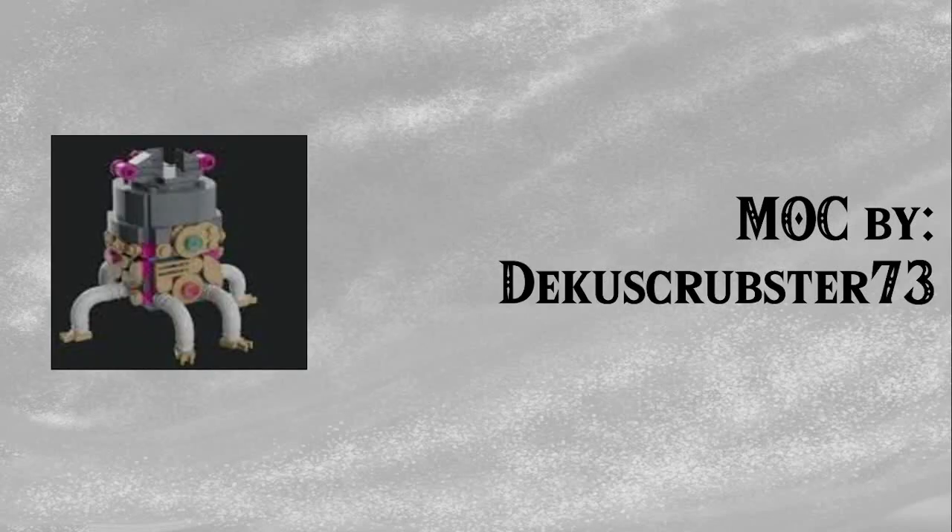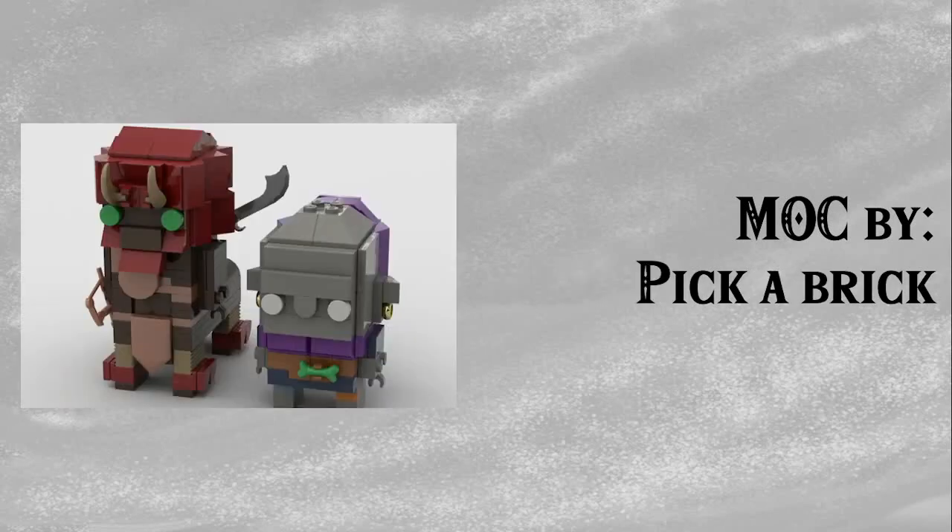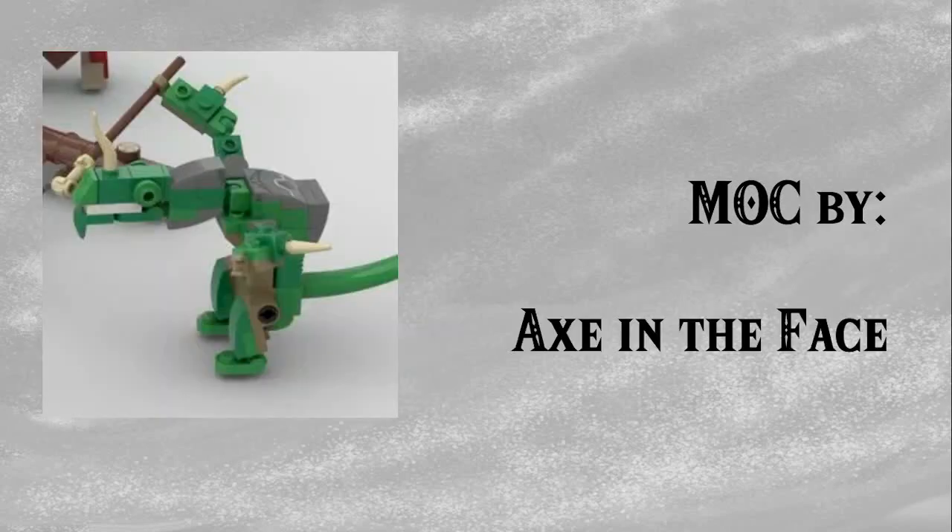Next up we have DekuScrubster73's Guardian Brick Head — apologies for the blurry image, it's the best I could find. This was such a cute idea to have a Guardian in a Brick Head form, and all of the pieces are actually available. He looks fantastic — there's just something about him that looks super cute. And then lastly we have a MOC by Picker Brick, which is the Linebeck and Kilton two-pack for Brick Heads. Both look fantastic — less iconic Breath of the Wild characters, but they work surprisingly well in Brick Head form and definitely took me by surprise.